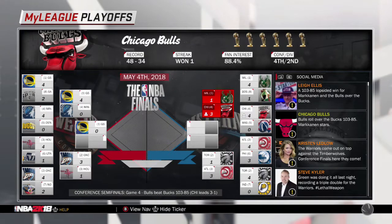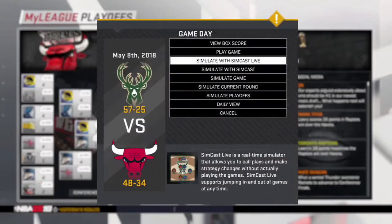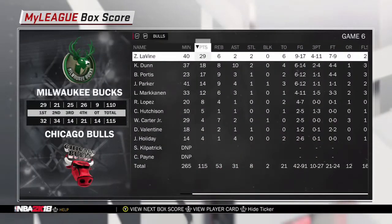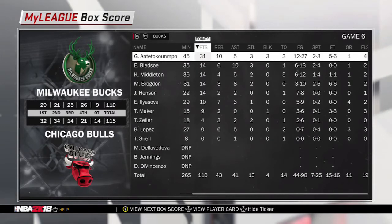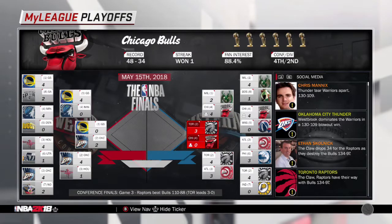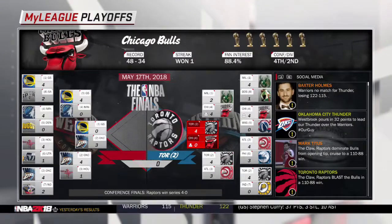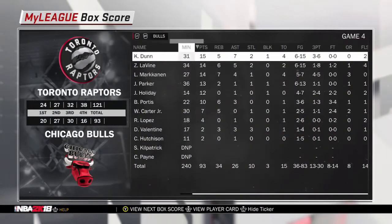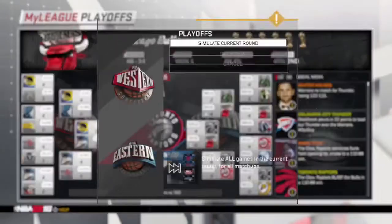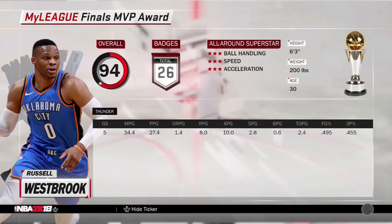In the second round we're actually up 3-1 on the Bucks, and we close them out in six games - Zach LaVine with 29 points and 6 rebounds, Giannis with 31 points and 10 rebounds. In the Conference Finals we are down 3-0 to the Raptors, which I kind of expected. The Raptors are pretty OP in the simulations with Kawhi Leonard, so hopefully we'll get back to the Conference Finals and even the Finals in the rest of this rebuild.